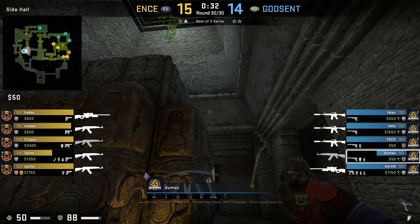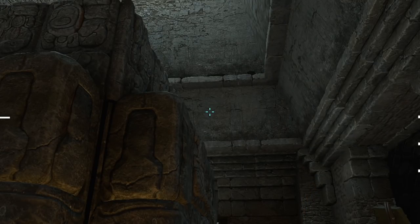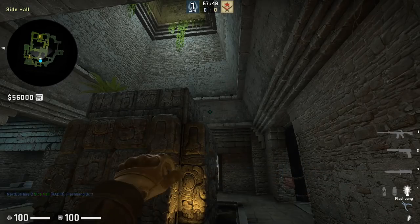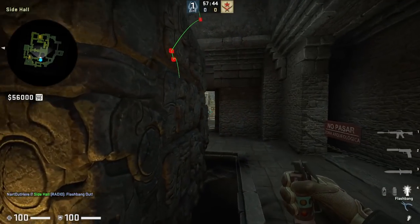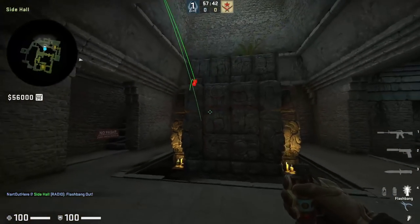Dumao with a shoulder peek back up donut for mid. While doing so he has his flash lined up to land in front of totem — he throws the flash when he makes contact, however it doesn't end this round. Here's where the flash lands and it will blind anyone peeking towards donut.